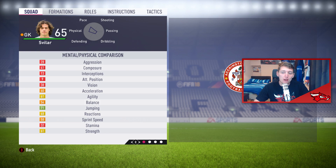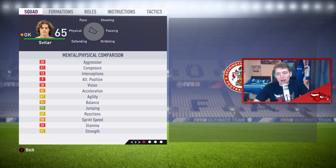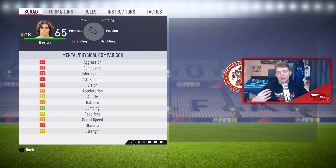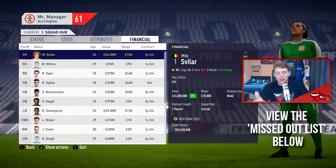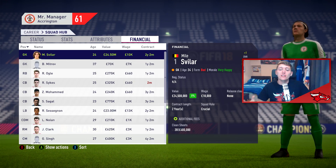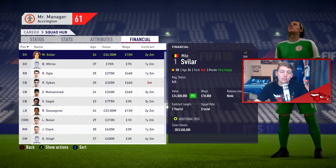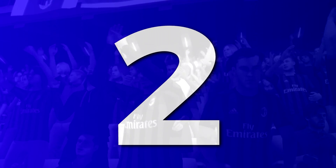Moving on to another player I rate quite highly — it is Savard, valued at 800,000 pounds with 85 potential. He's not as high value compared to the others; you are only going to be making around 20 million pounds on him. Within four seasons he gets close to his potential, growing around 10 ratings every season. You're only paying 800,000 pounds for him, which is still insane value.